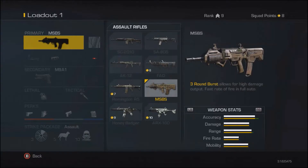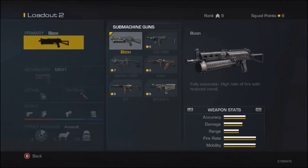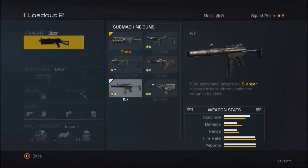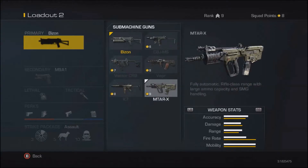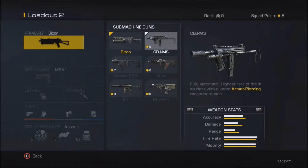For submachine guns, I haven't spent any squad points to unlock them yet, but I've been killed a lot by the K7. The Bizon is a really good gun but not very accurate at long range and lacks power. The K7 beats it overall — it has less damage and range but really good accuracy, which is very important in an SMG.